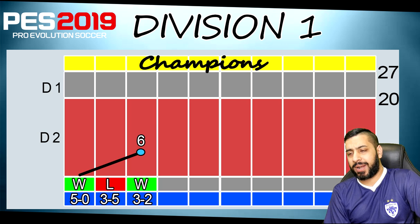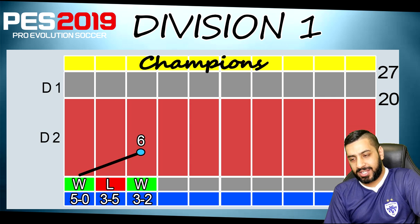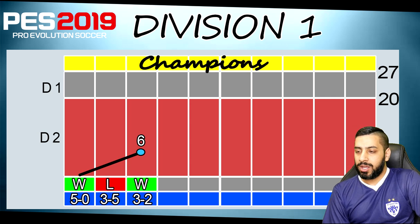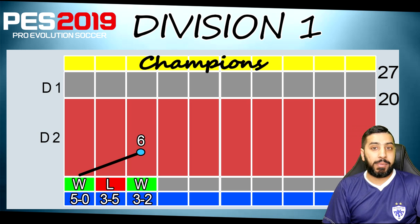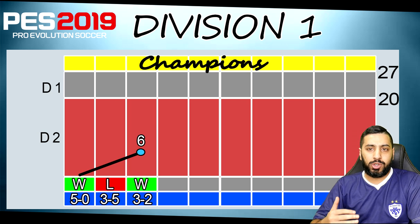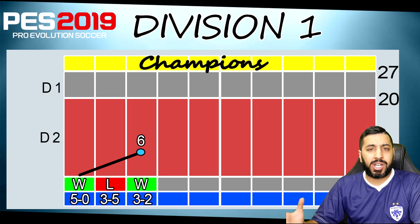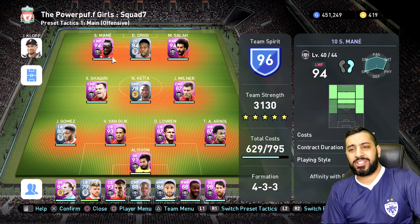Before we go into any gameplay, I'm going to quickly help out some newcomers to the game who keep asking how to use different formations with different managers in one match, so we're not stuck with one manager, and how to get a low-rated manager to quickly use top-rated players and boost up their skill management. The two things kind of go hand in hand so I won't take long on this.